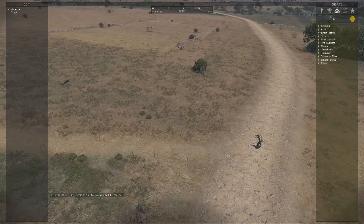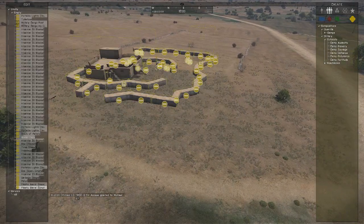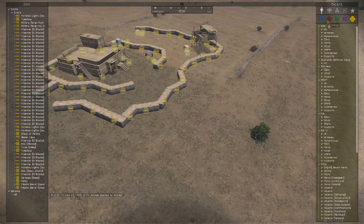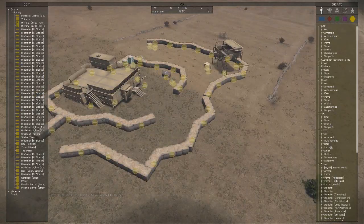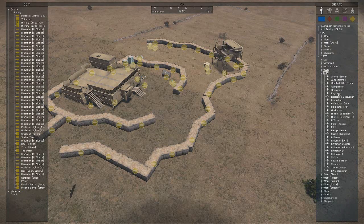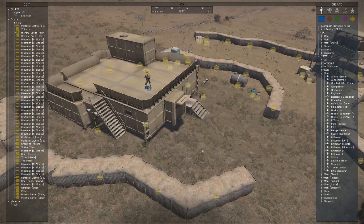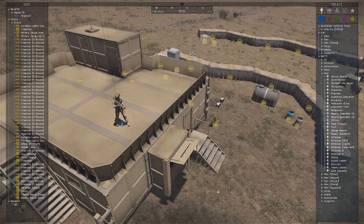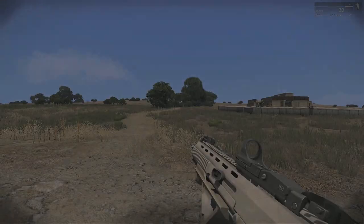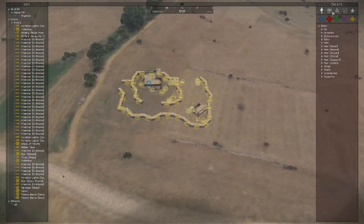We're going to place down some things. Place down the unit and I'll put him on top of one of the buildings. Now we can actually set up the patrols as well and the waypoints work. I'll show you that now.